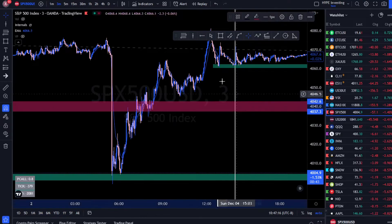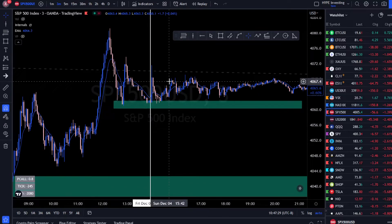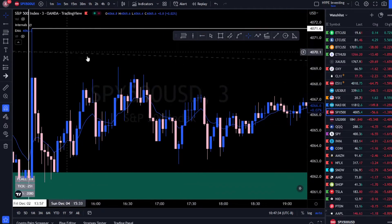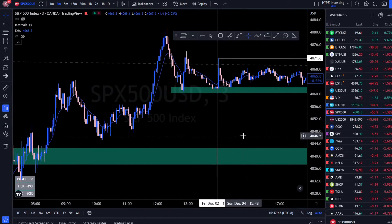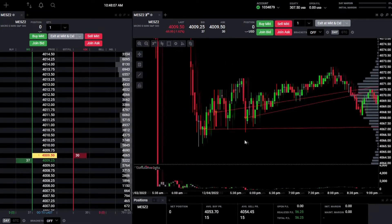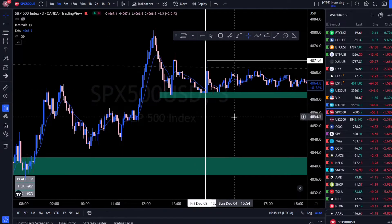If this demand zone broke, we had a lot of room to the downside — the next nearest demand zone was at least a 20-point drop away. Our risk was placed at the high of the session, so with an entry around here we were risking just under 10 points for the potential to make 20 points — about a 1-to-2 risk/reward. I entered my first contract short at 4067, and then we saw a little push up followed by a wick candle that served as confirmation.